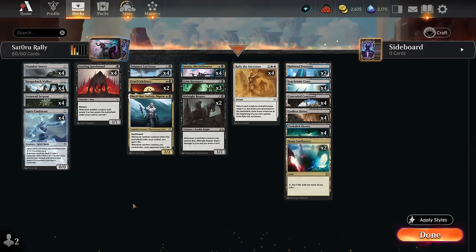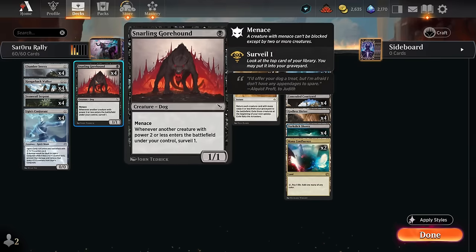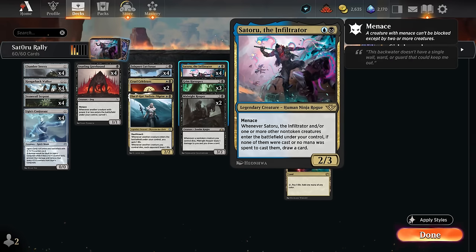We need to fill the graveyard and string together enough zero-mana creatures to set up this combo. The Snarling Gorehound, a 1/1 with menace, lets us surveil one whenever another creature with power two or less enters the battlefield, helping fill the graveyard and dig towards Rally the Ancestors. We also have Satoru, a 2/3 with menace, essentially drawing a card whenever we cast a zero-mana creature or get one or more back from the graveyard.